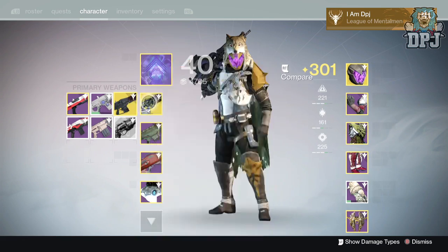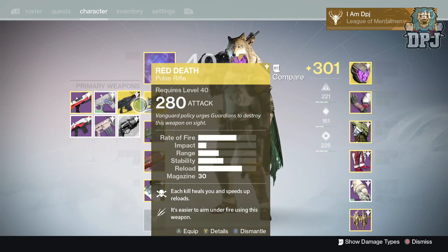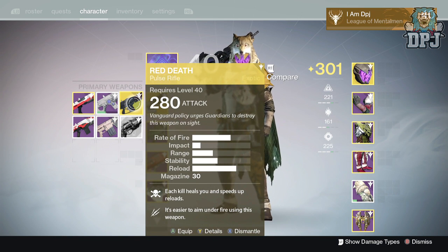Red Death — you can't go wrong with these. Mine are both 280 attack and I'm not doing too bad. In 99% of games I'm going at least positive, finishing top three on my team — and a lot of my team are really good players. Bad Juju for the win, Red Death for the win on long-range maps.